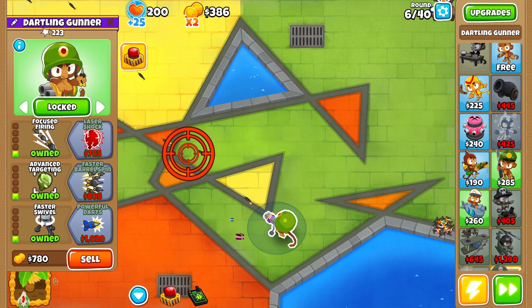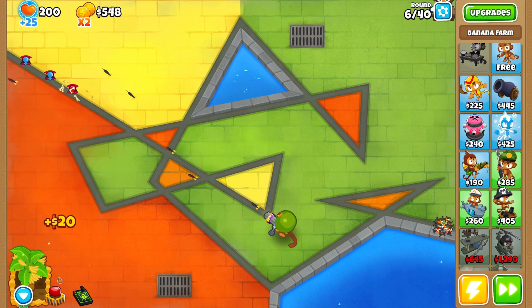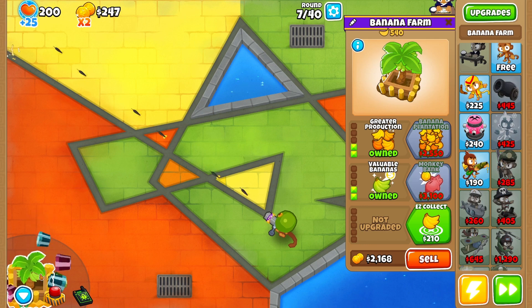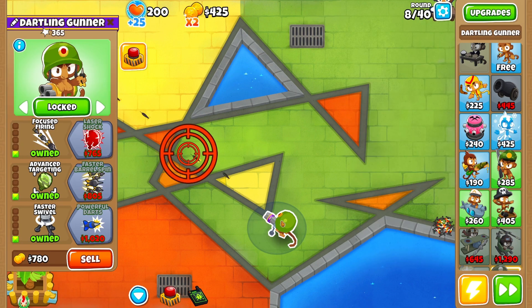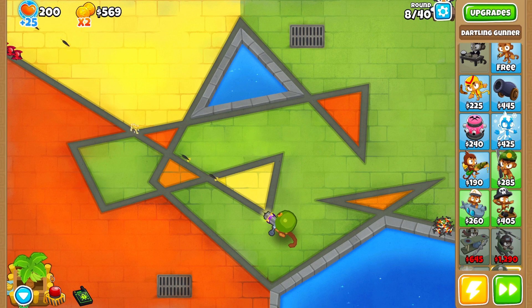I have done stuff with the 5-5-5 Dartling Gunner before, and it's really not all combining — it's just stacking all the paths together. So you're going to see the Plasma, the Loon Exclusion Zone, and also the MAD. I'll see you guys in a little bit.